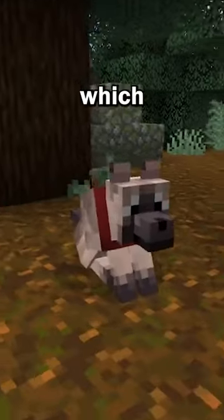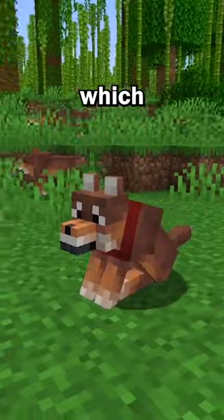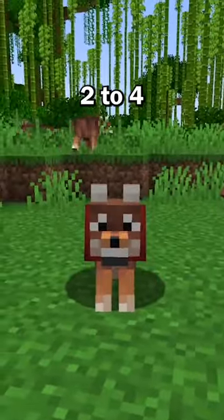Next is the chestnut wolf, which spawns in the old growth spruce taiga biome, also in small packs of 2 to 4. After that is the rusty wolf, which spawns in the sparse jungle biome — a new location for wolves — and can also be found in smaller packs of 2 to 4.